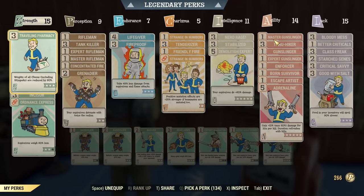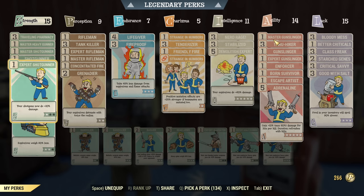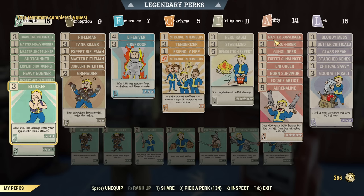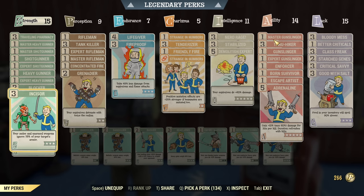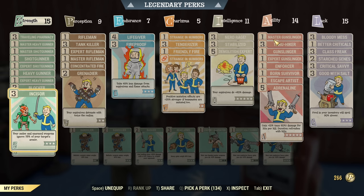Under Strength: Understrength, Traveling Pharmacy for your chems, Rank 1 of each Heavy Gunner card — 3 total — Rank 1 of each Master Shotgunner — 3 total — and Blocker. That is for tankiness. Incisor is the one essential melee weapon perk that covers all melee weapons we'll be using. After that, Foot — you can boost melee weapon damage easily with Foot, and someone is sharing some carry weight, which is nice.